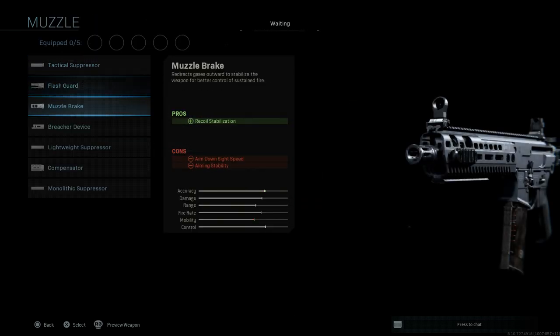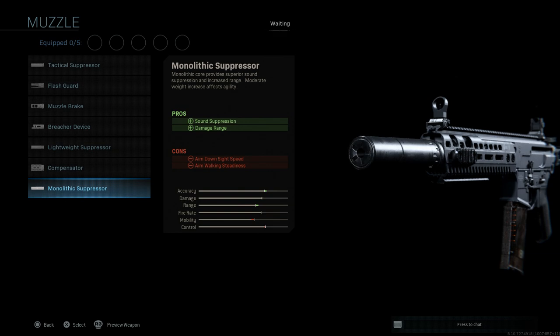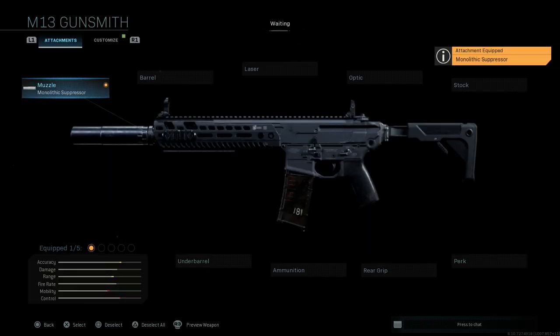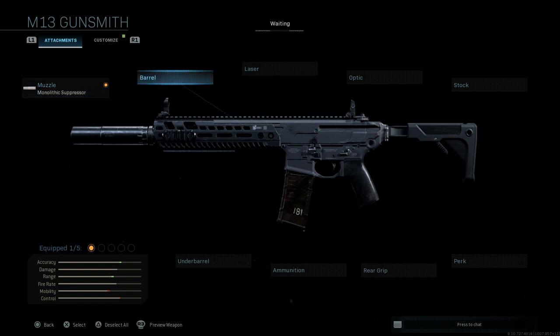First off, we're going to start with a Monolithic Suppressor. This is a Compact Semi-Automatic Sniper Rifle, so we're going to put the Monolithic Suppressor on there for sound suppression and to get that damage at range. This is also consistent with a lot of the builds I've seen of this weapon out there, so we'll slap a suppressor on it.